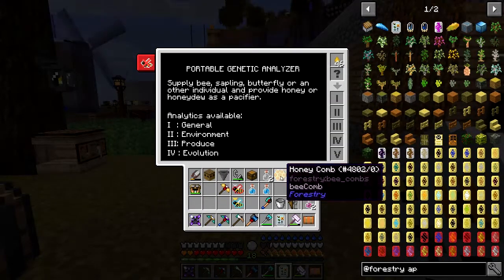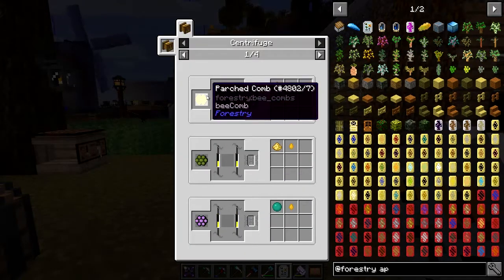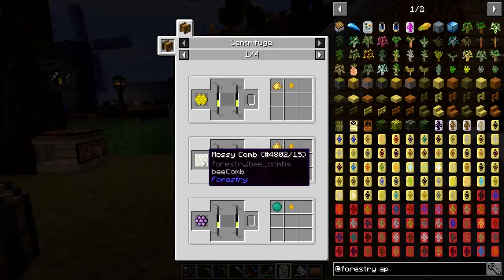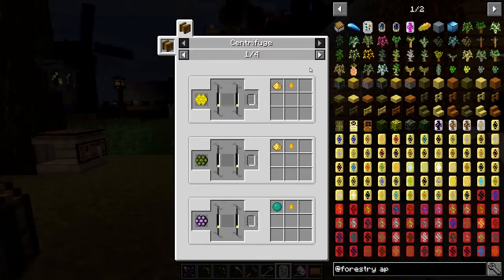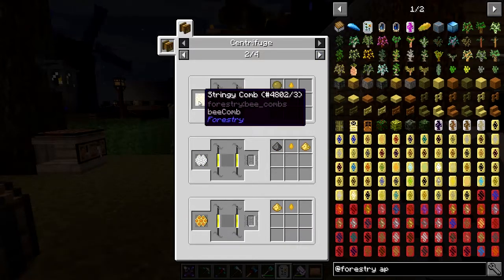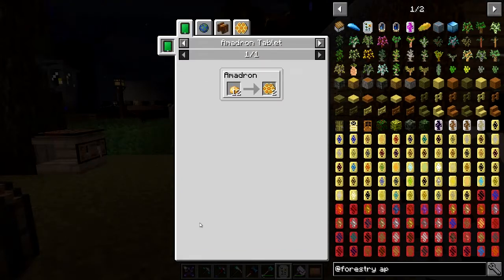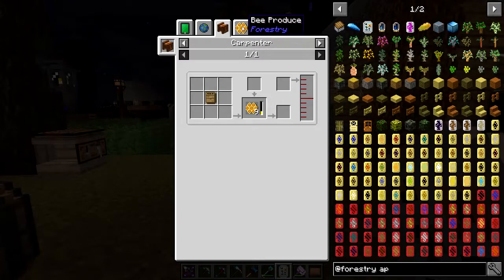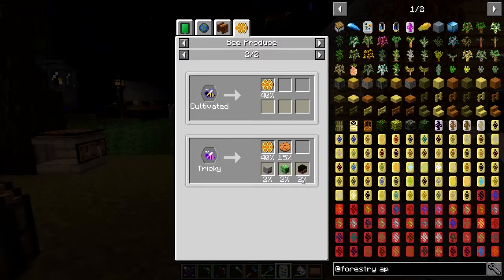To get honey you need to centrifuge comb. There are different types: parched comb from modest bees, mossy comb from swamp bees, and mysterious comb which gives you pulsating propolis — basically ender pearls. Stringy comb comes from industrious bees. The centrifuge processes combs from forest, meadows, common, cultivated, and tricky bees.